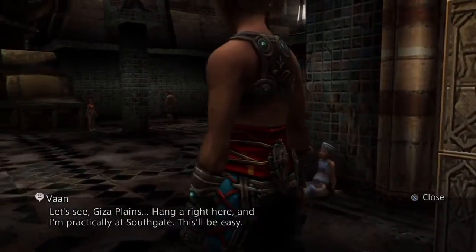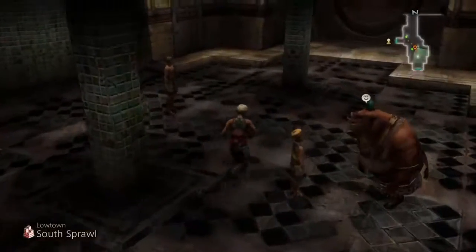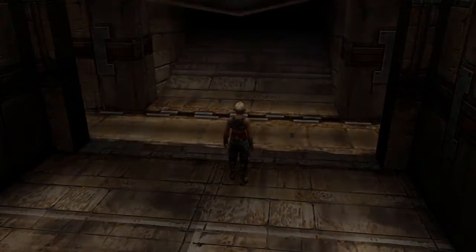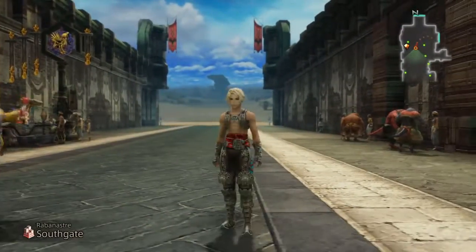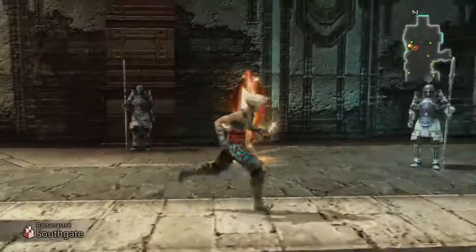I'm going to go ahead and meet you guys there. Actually, there's a shortcut — Giza Plains, hang a right here and we're practically at south gate. There is a shortcut from Lowtown to south gate, right here. So next time we're going to go to Giza Plains down there and find this crescent stone. See you guys next time.